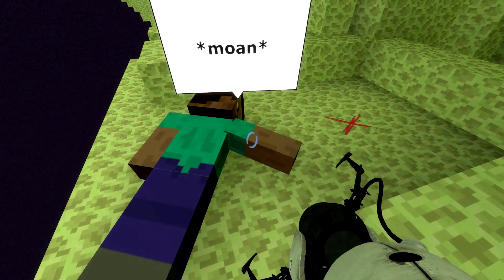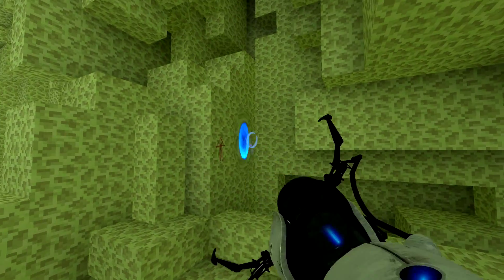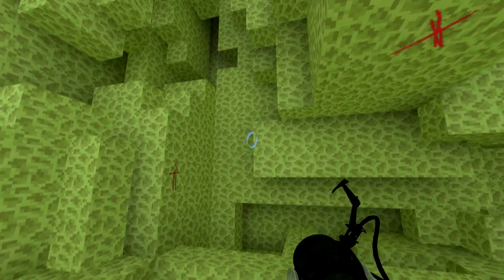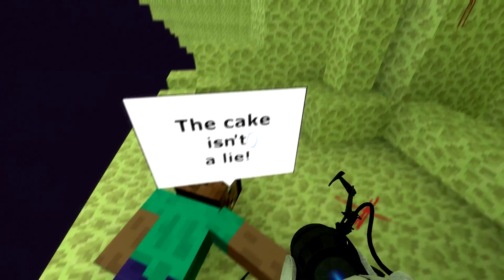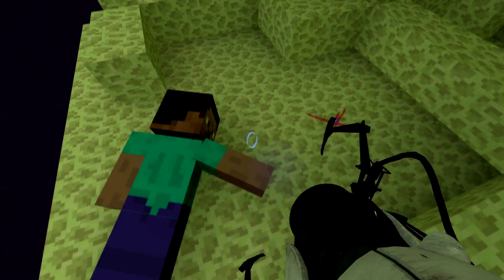It looks like Steve made it here before us. So the End Stone can accept a portal — that's nice to know. The cake isn't a lie; I found a couple of them.